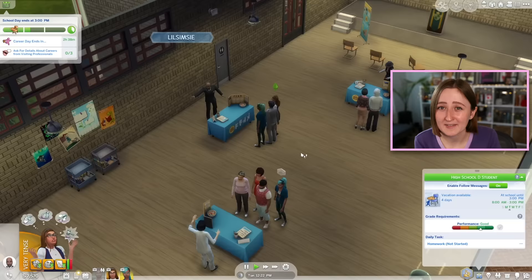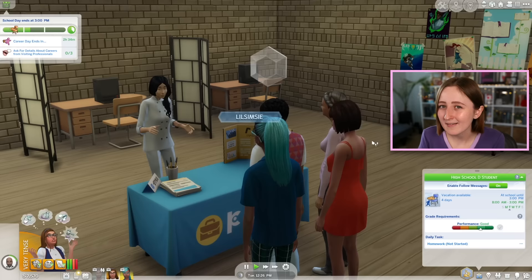Career day was pretty cute too — my sim went there during school one day and had a chance to talk to professionals about their jobs. It's kind of boring and there isn't actually a lot going on, but it's fun for storytelling purposes. I like the idea of pretending my sim decided to be a doctor because they met one at career day. I haven't actually seen the graduation event because it was glitching and I never got invited to one, but keep in mind this wasn't final software, so hopefully that bug is fixed by launch.